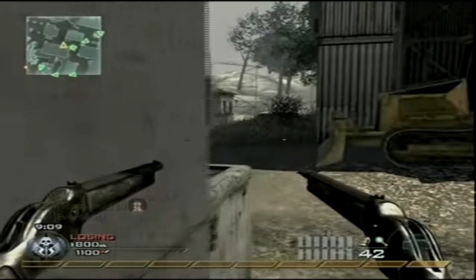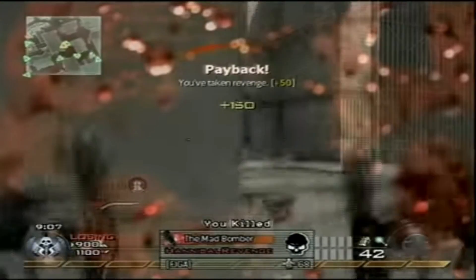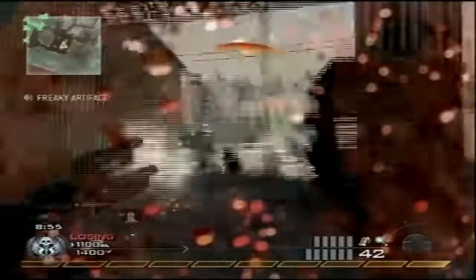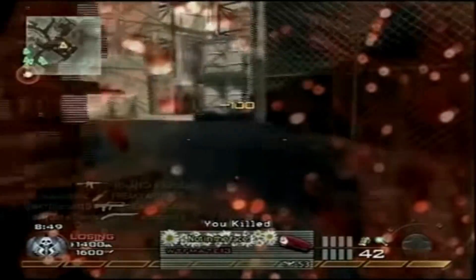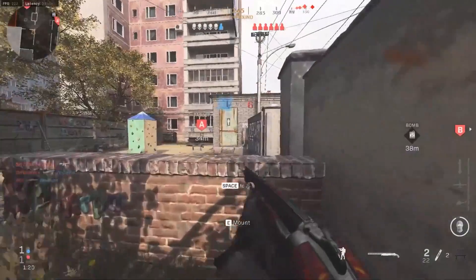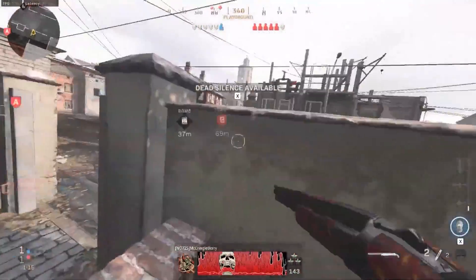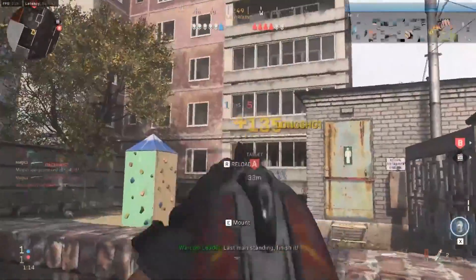At number 7, we have every broken shotgun we've ever seen in a Call of Duty game — and there's been quite a few. Typically when people talk about CoD shotguns, they talk about how underpowered they are. These are not that. Let's list off a few that were incredibly broken on launch: the Akimbo 1887 before it got nerfed, and the new Modern Warfare 725 before it got nerfed. Both had a ridiculous range that didn't fit a shotgun for a multiplayer game like Call of Duty.